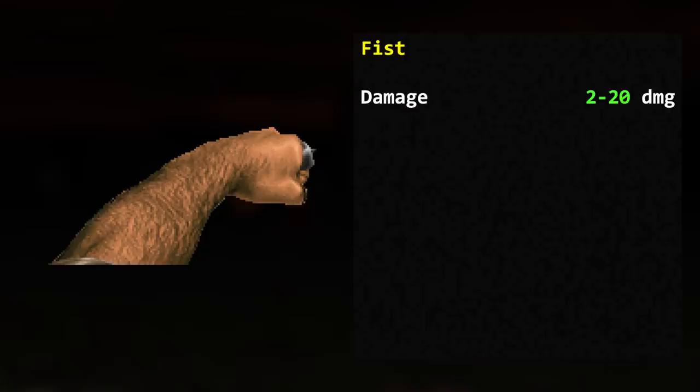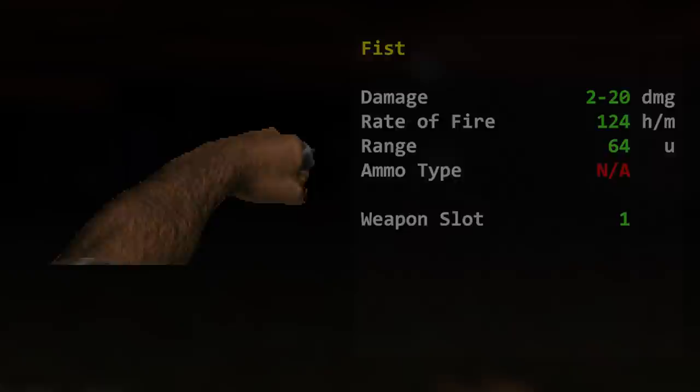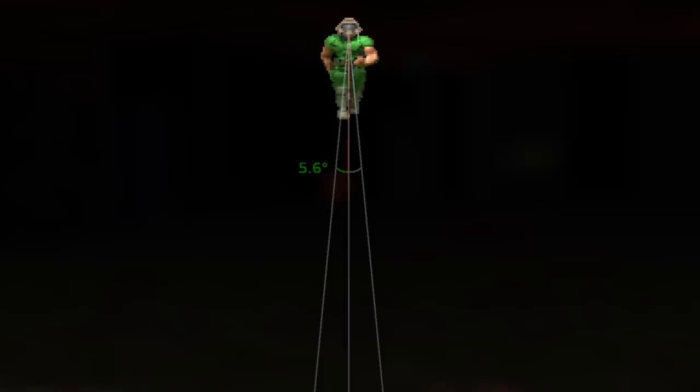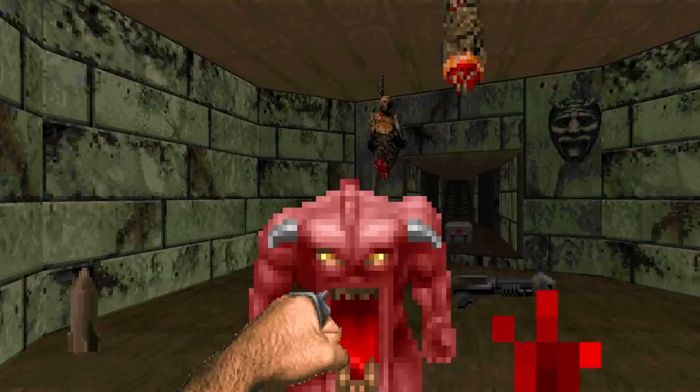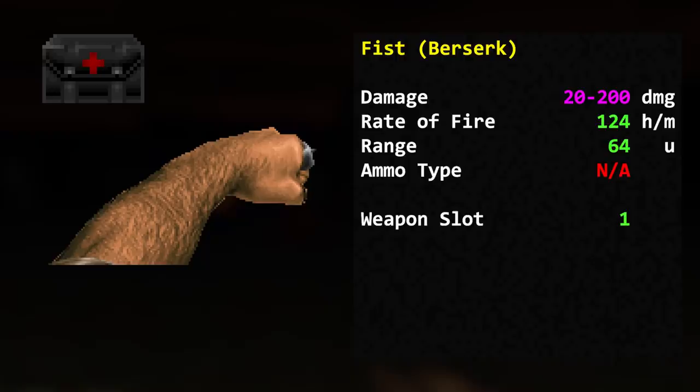The fist is another weapon you always start with. It deals 2–20 damage in multiples of 2, at around 124 hits per minute, with a melee range of 64 map units and no ammo cost, in weapon slot 1. It uses the same maximum horizontal spread as the pistol at 5.6 degrees. After hitting a target your player's angle turns toward where you've landed your punch, which is why your camera bounces around. The fist becomes an absolute powerhouse after grabbing a Berserk Pack — going berserk multiplies your damage by 10 and lasts until the end of the level.